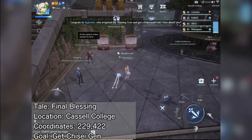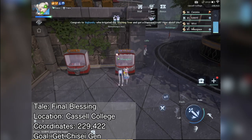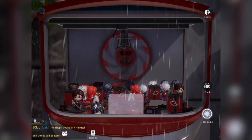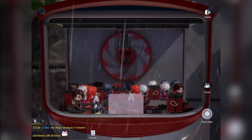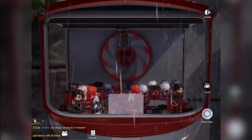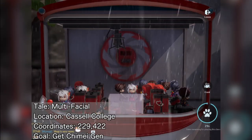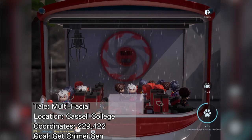Across the basketball court, you'll find the claw machines. If you have claw machine coins, you may give this a shot. As a tip, aim for the ones facing towards you and locate it at the front since this gives a clearer view on how to position the claw. Getting Qisei Jen would unlock the Final Blessing anecdote. Related to that, if you get Qimei Jen in the claw machine, you'll unlock the Multifacial anecdote.